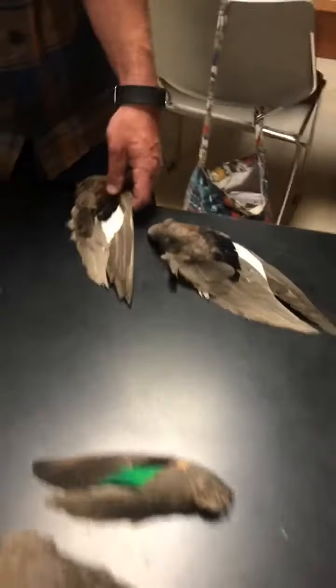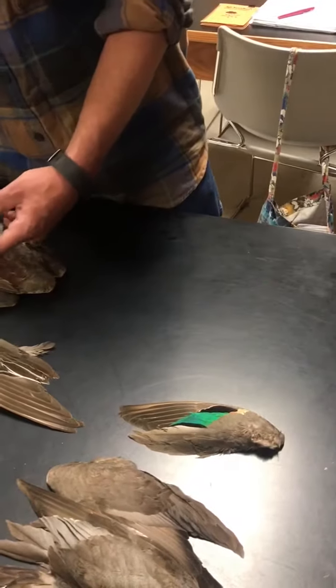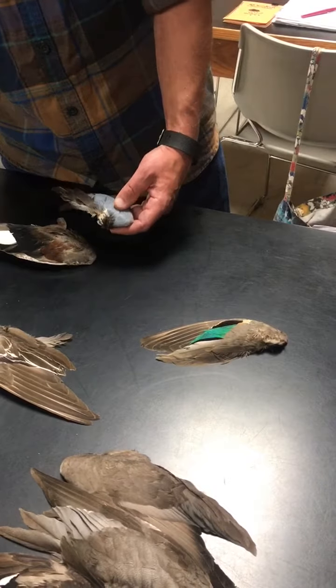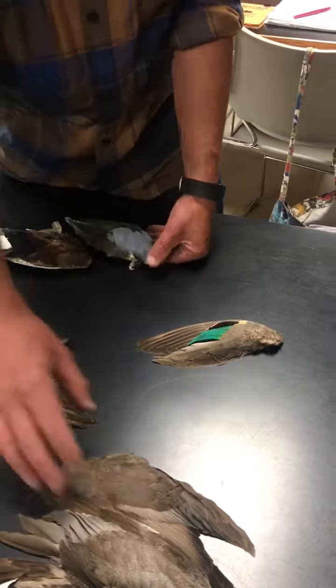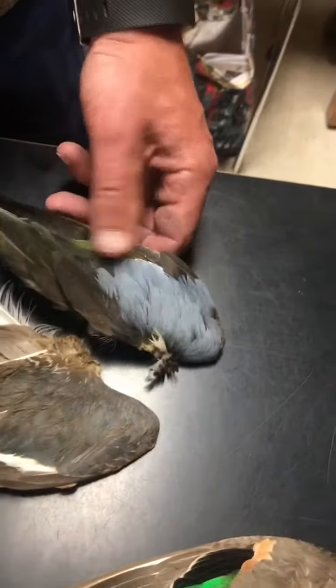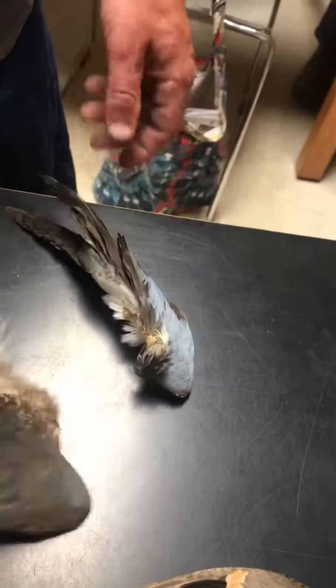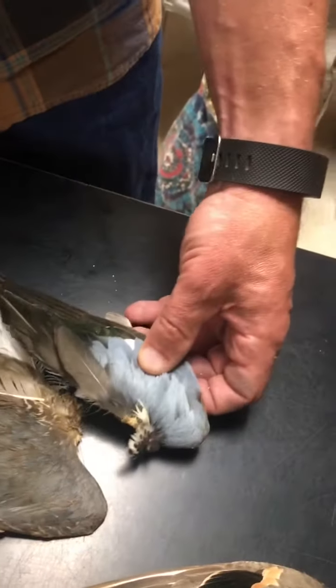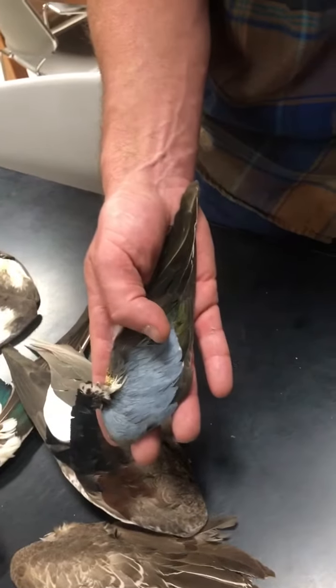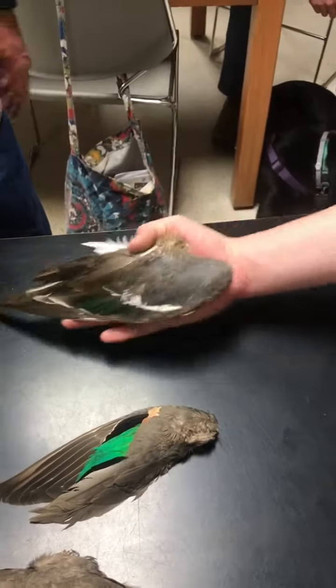It's like a bigger version of the Blue Wing Teal, and there's a lot of look-alike ones. Your Blue Wing Teal and your Shoveler look similar, but Shoveler is considered one of the big ducks. Teal are your smallest ducks — rule of thumb, a whole teal wing will fit in your hand, where a Shoveler will be larger than your hand.